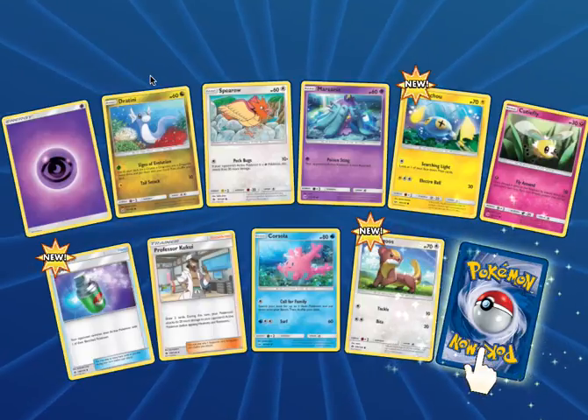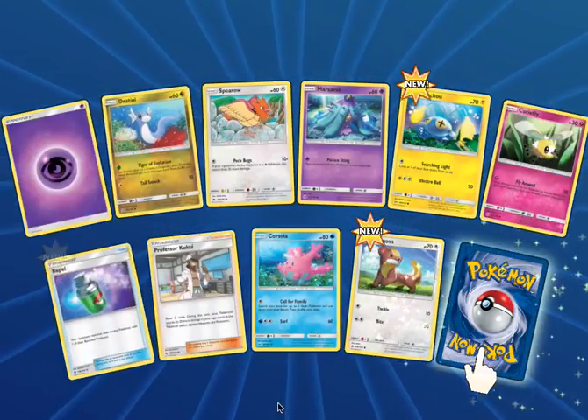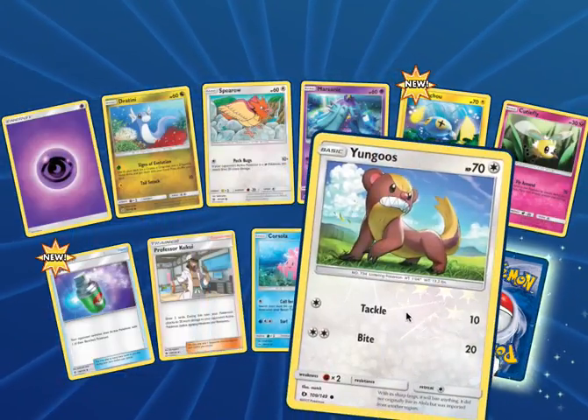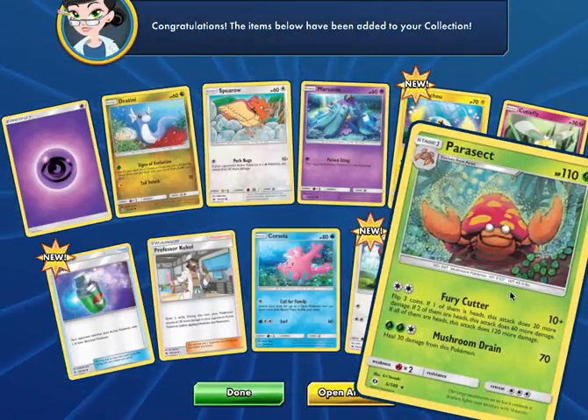We got Psychic Energy, Jatini, Spiro, Marini, Chinchow, Qutaflock, Repel, Professor Kukui, Corsola, a Reverse Young Goose, and then finally our Rare is a Regular Rare Parasect.